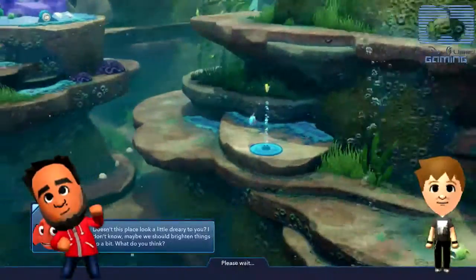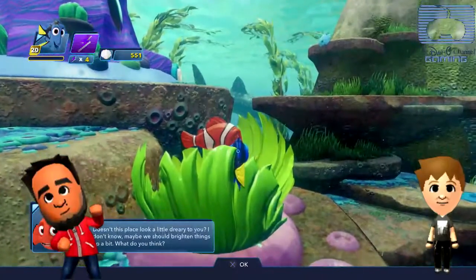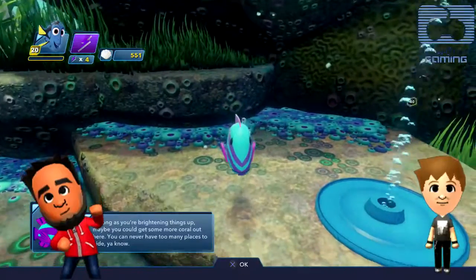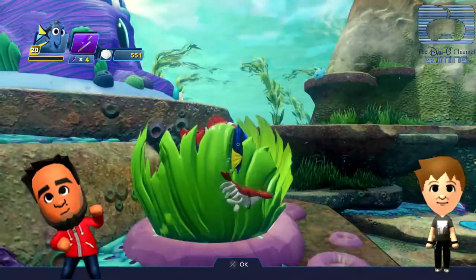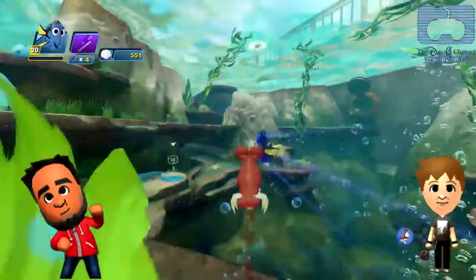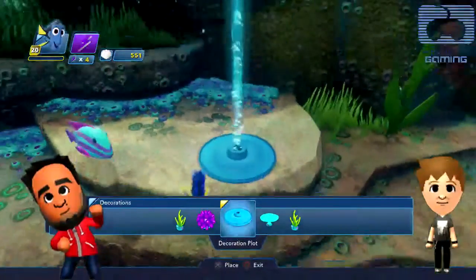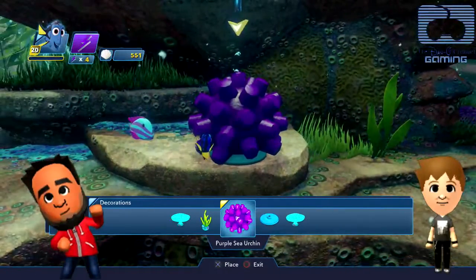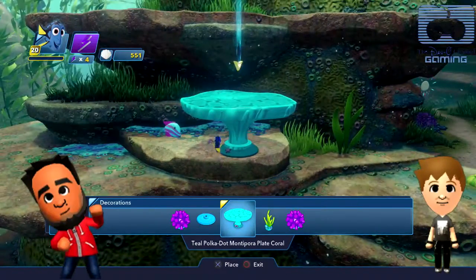Doesn't this place look a little dreary to you? You're brightening things up! Did you see that shark? Was that Bailey or Destiny? Destiny was that blue-white one — the whale shark. Yeah, Bailey is the beluga. Square did that create something?